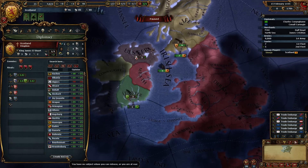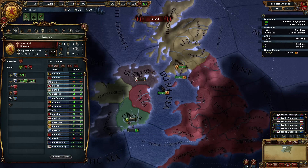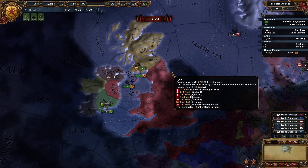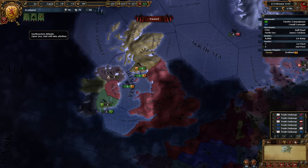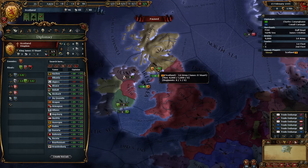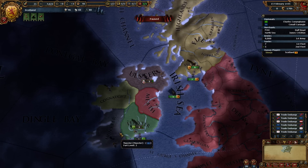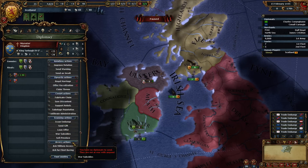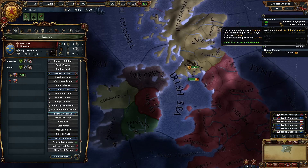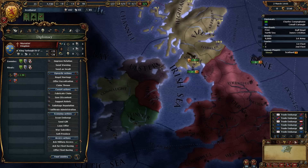We want to go to our diplomacy and set Leinster as a rival. That means that in any of our wars we will get more prestige and stuff, and of course there's less diplo power to take them over. We also want to go to Munster and ask for military access as soon as we get a diplomat back. We won't get a diplo back because he's fabricating claims — that's right, that's fine. As soon as he's finished with that, we'll get military access over there.